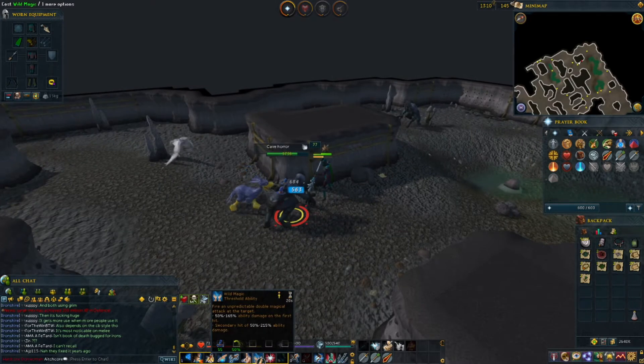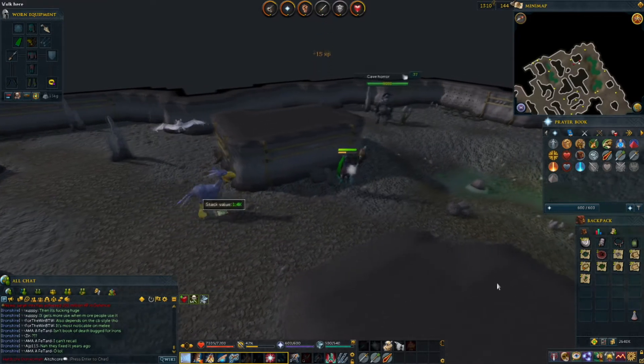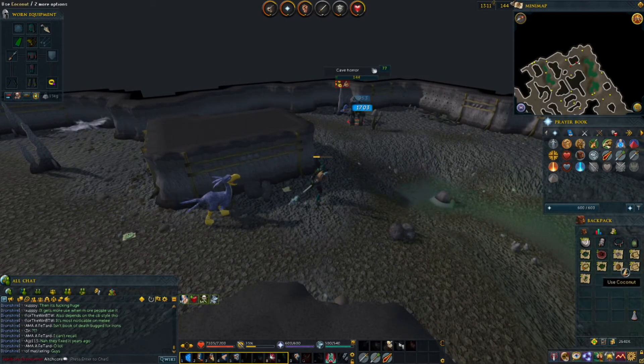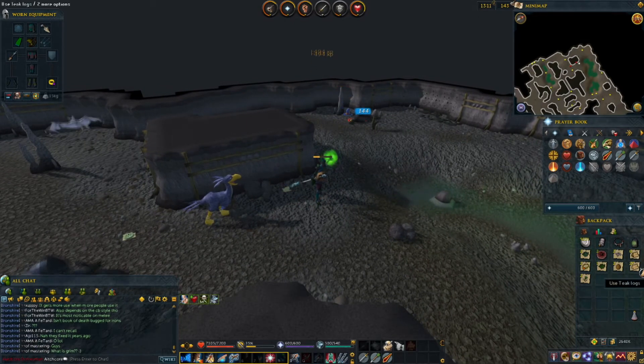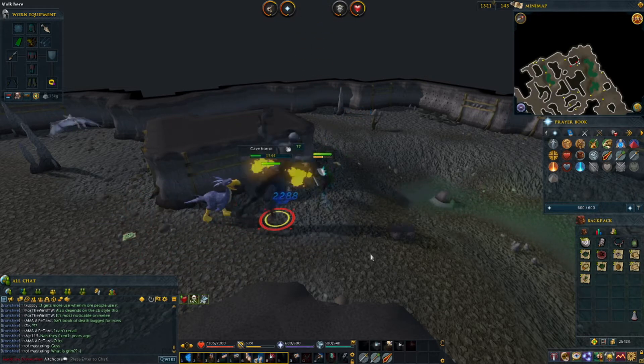These Cave Horrors are pretty good — they don't deal a lot of damage and the XP is very nice. The drops are noted so far and all seem to be pretty useful, especially for Iron Man: Tea Cogs, Mahogany, Coconuts, Herbs. Nice.